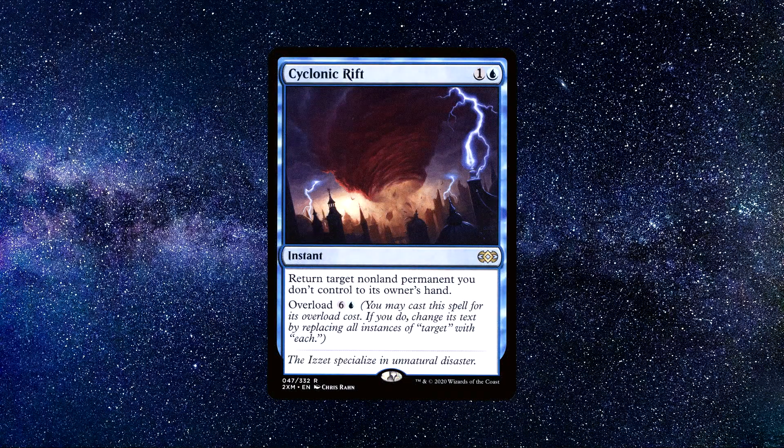Number 6: Cyclonic Rift. An instant spell that costs 1 blue and 1 colourless mana, which says the following. Return target non-land permanent you don't control to its owner's hand. Overload — for 6 mana and 1 blue, you may cast a spell for its overload cost. If you do, it changes by replacing all instances of 'target' with 'each'.